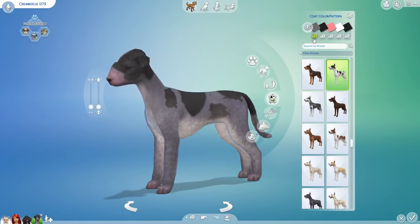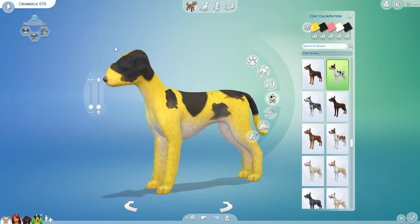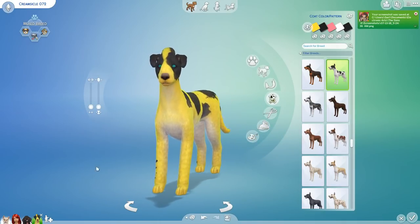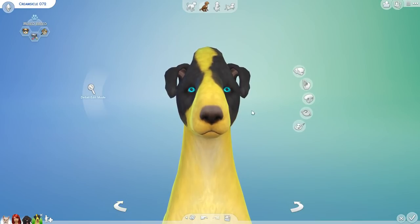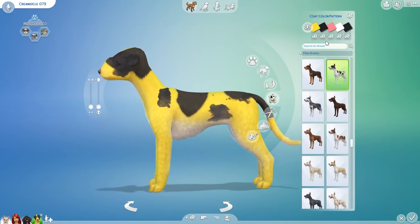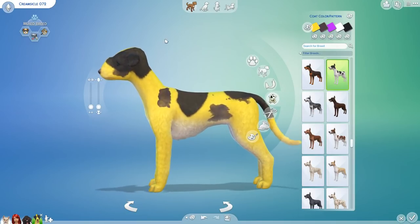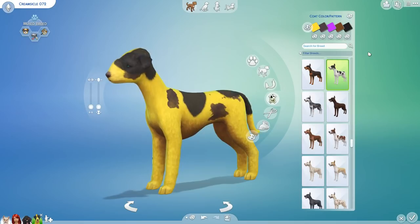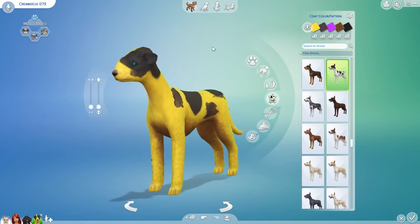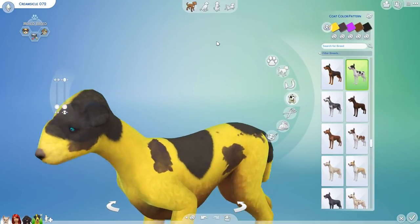Randomizing the next color five times, then twice on the next one — I have no idea where that made the dog purple, but it did. Then four more randomizations. This is a banana dog at this point — it is literally a banana dog. This is too much fun. We truly have a banana dog. The last color is randomized ten times. I absolutely love that this is Creamsicle the banana dog. You're so precious — I feel like this would be one of the sweetest dogs we've ever had.